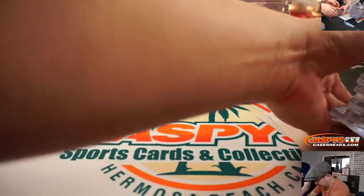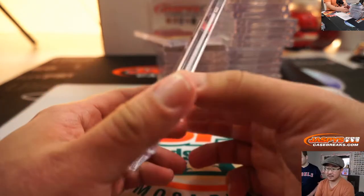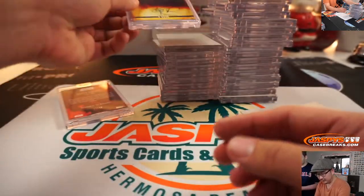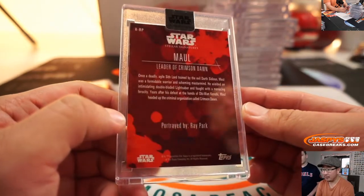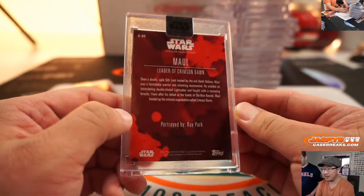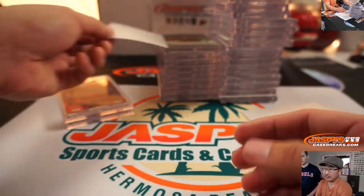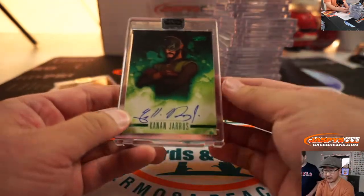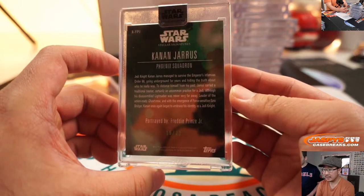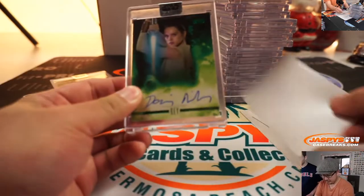We can go in order this way. Darth Sidious — Ian McDermott, 5 out of 40. Ray Park, autographed 24 out of 25 — Darth Maul, the leader of Crimson Dawn. He is very, very special. Kanan Jarrus — Star Wars Rebels. That's Freddie Prinze Jr., 16 out of 20.